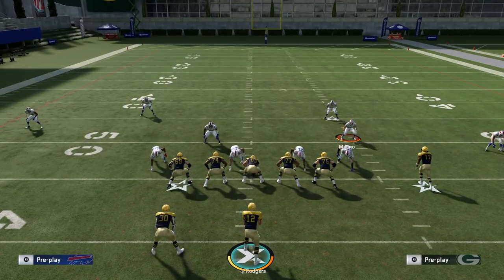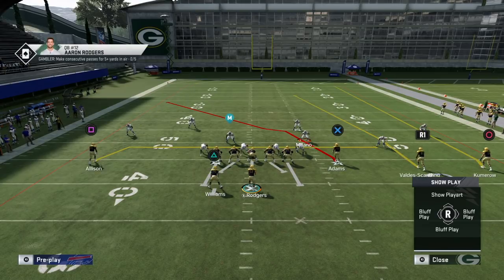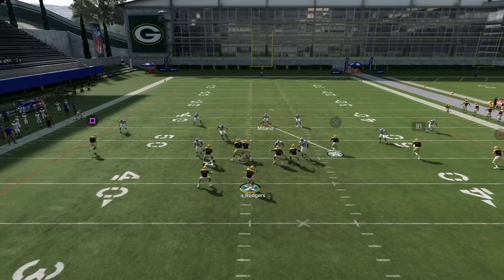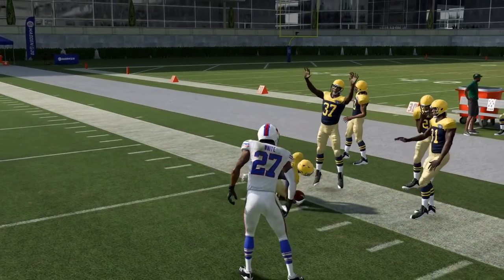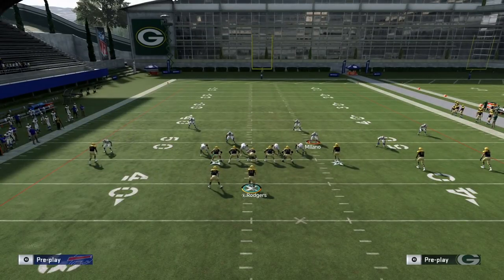If you can take away that out route on the weak side, that's really nice. Another issue before focusing on the right side is underneath routes from the solo-side wide receiver. If the three-receiver hook travels with a crosser and the strong-side flat defender has to carry a seam route vertically, a drag from the solo side can get really open — potentially ten yards of separation.